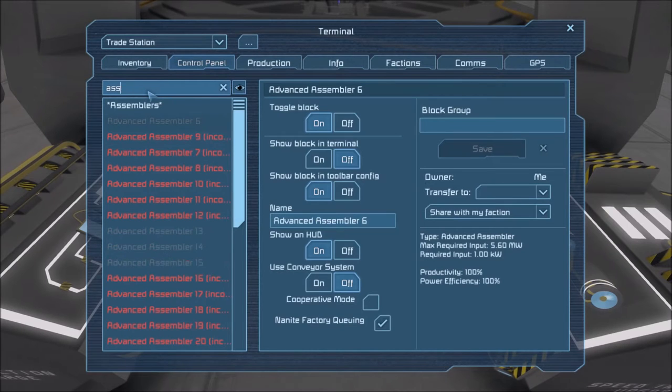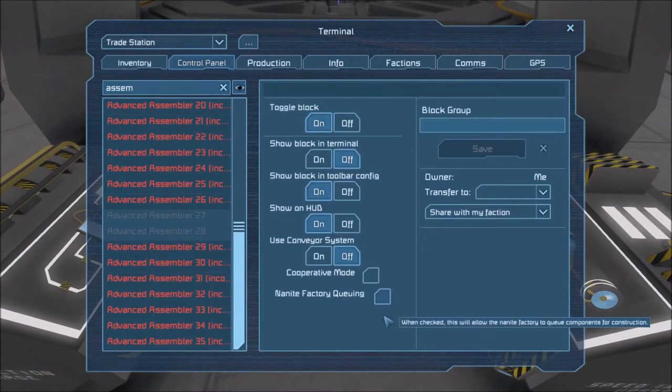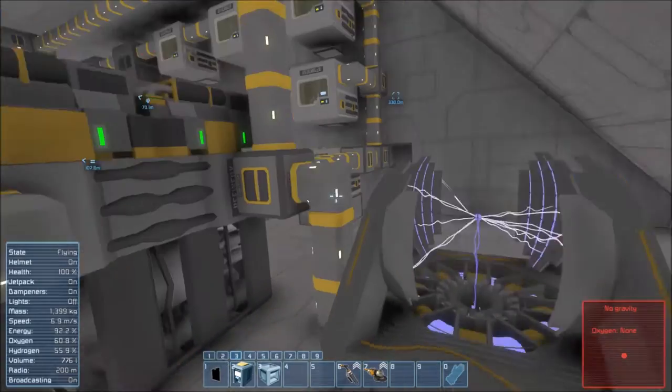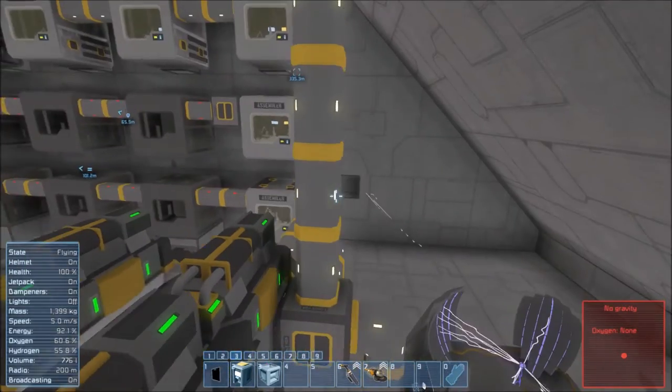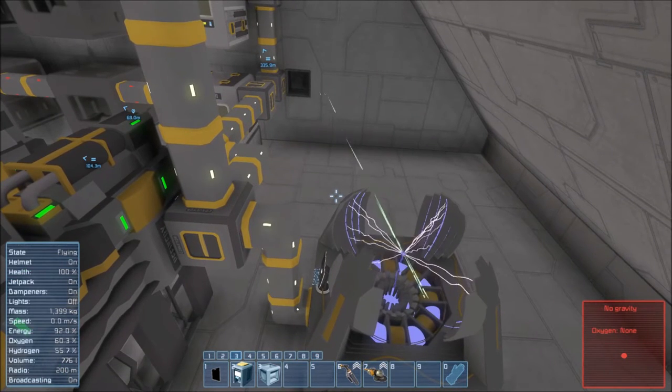Let me just find the assemblers and disable that as well. It might have been queuing in different assemblers that are not constructed yet, but that's fine. I've just been manually building resources — we're going to solve that this episode.